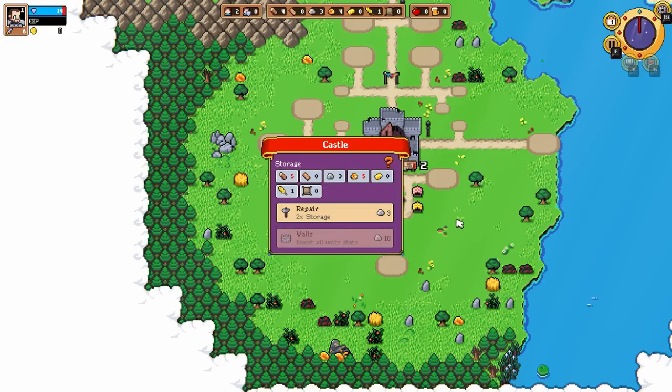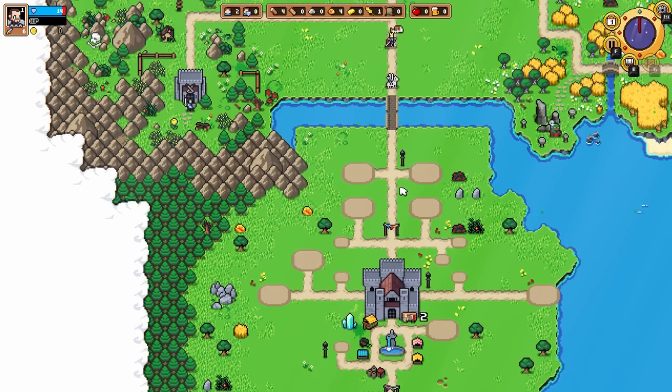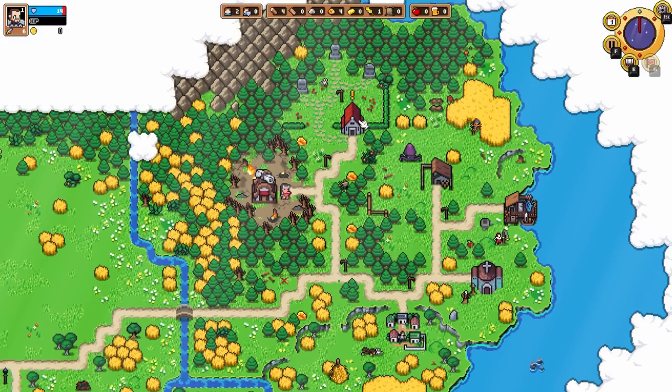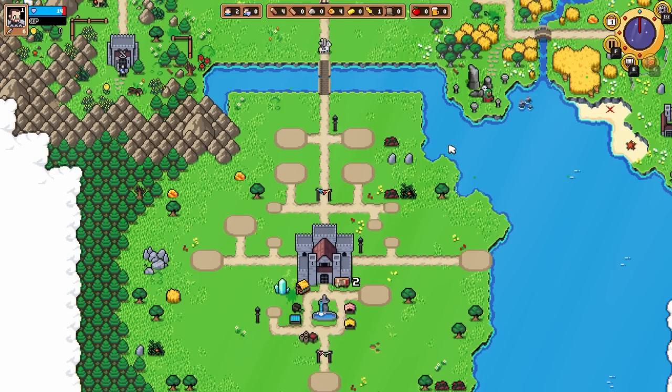Walls — boost all units' stats. You haven't exactly been paying enough attention to some of these things, because I bet those walls would have actually been really good. One way or another, really enjoying this game, really looking forward to playing more, and had a good time with what's in the demo, which is just over two hours of content — two and a half give or take.